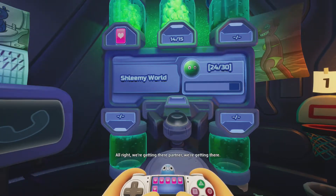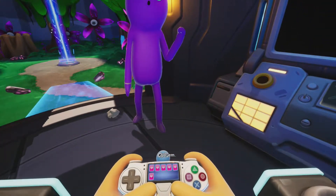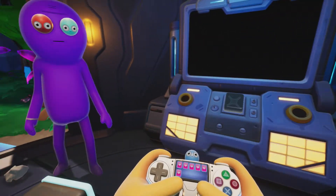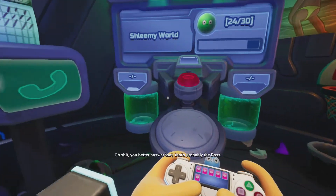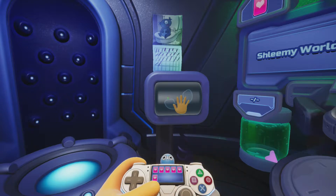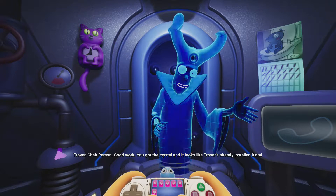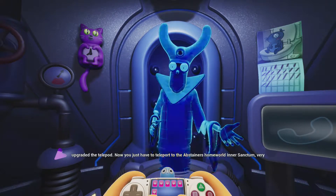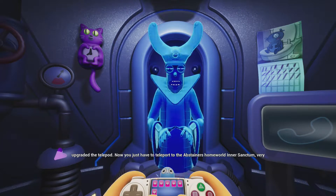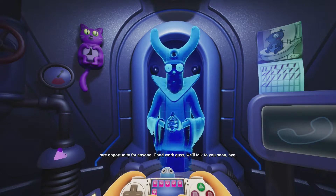We're getting there, partner. Looks like there's still a lot of power babies left out there — it'd be real nice if we went out and got them. Better answer that, partner, that's probably the boss. Chair person: good work, you got the crystal, and it looks like Trover's already installed it and upgraded the telepod. Now you just have to teleport to the Abstainer's home world inner sanctum — very rare opportunity. Good work, guys, talk to you soon, bye.